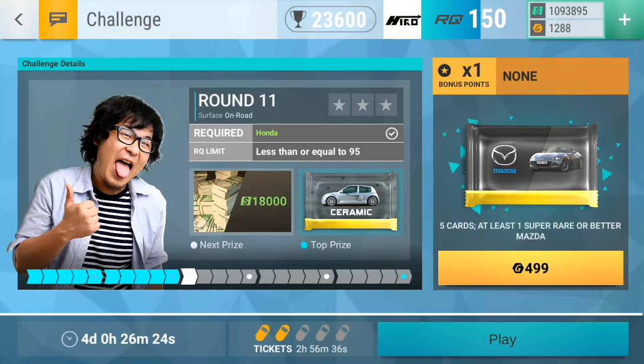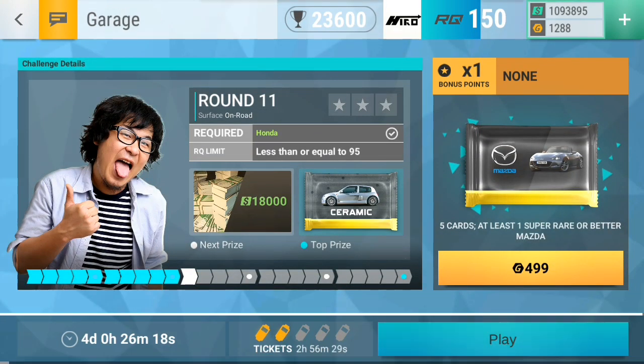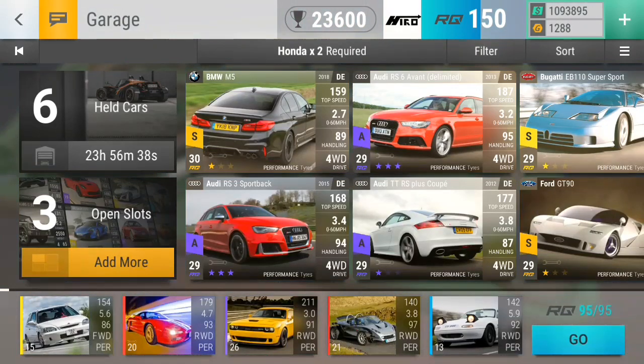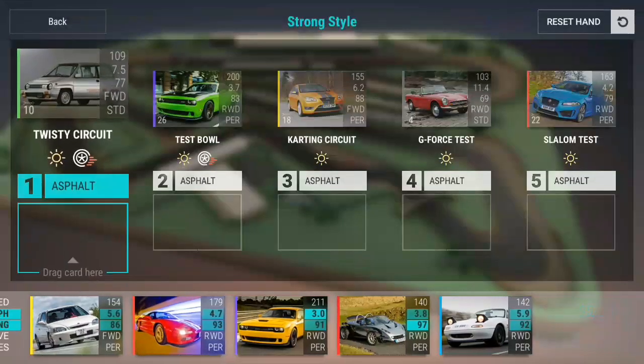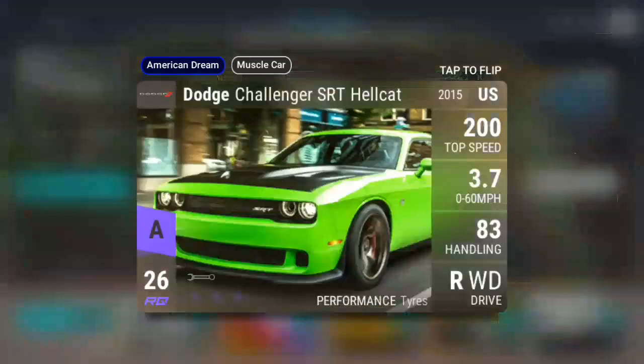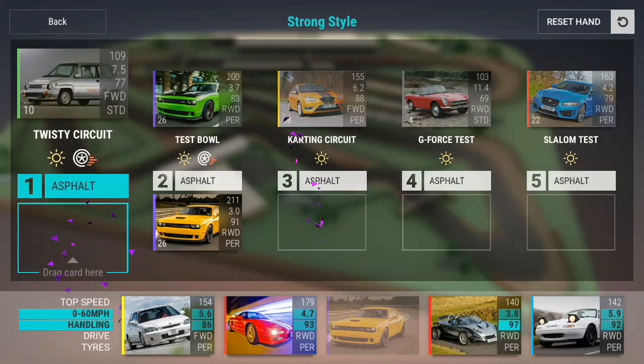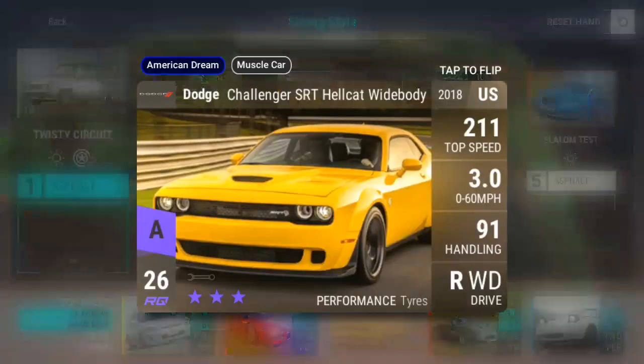Moving on with the next five rounds — we have the requirements of two times Honda in the Madsley event, which is pretty interesting. Also a limit of 95, and as you can see we have a lot of twisty stuff and one testbowl, which can also come in with a hook hat, interesting. But I'm gonna beat it with my maxed out white body.